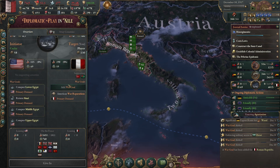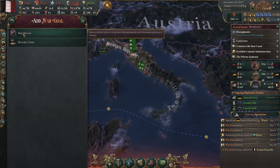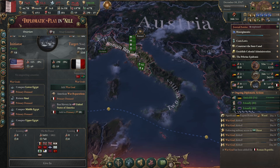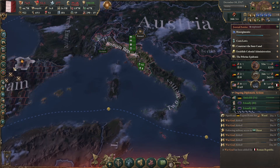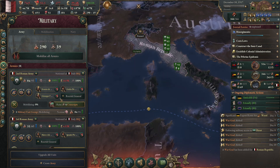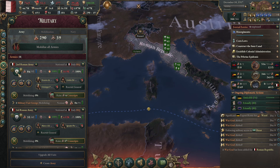We obviously want War Reps — War Reps are very good to help. And there we go, Van Slavery. We're going to mobilise all the forces and go in here.